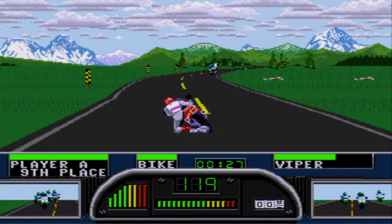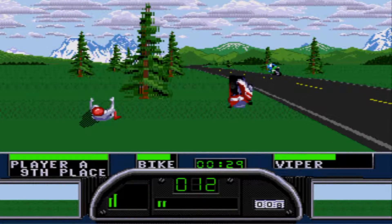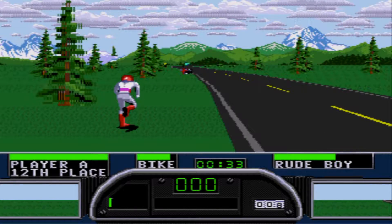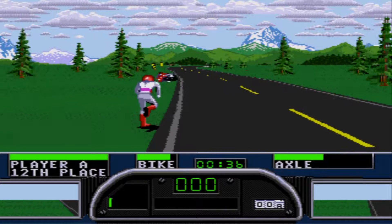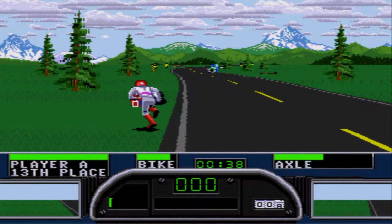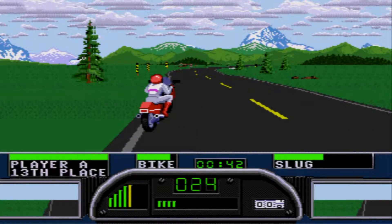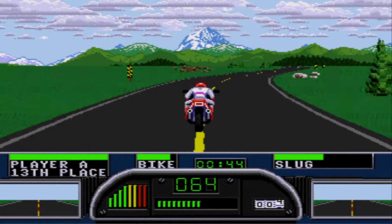Races would be won by placing 1st, 2nd and 3rd of each 5 tracks, as opposed to the first game which would allow victory by placing 4th as well. After all the tracks have been won, the player would advance to the next level where the tracks would be longer, the opponents faster, and much more money at stake for victory or loss.